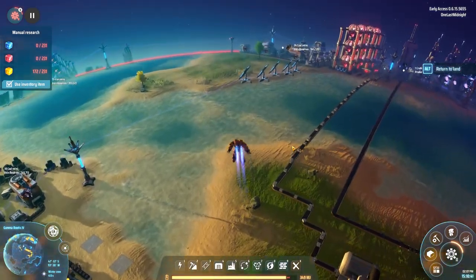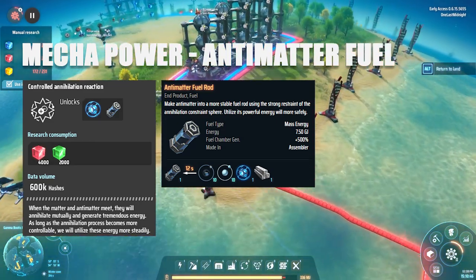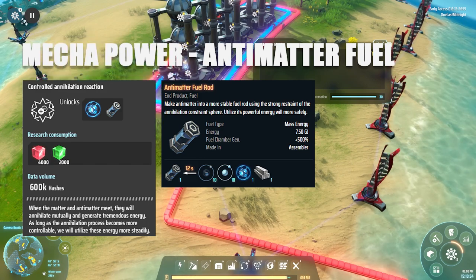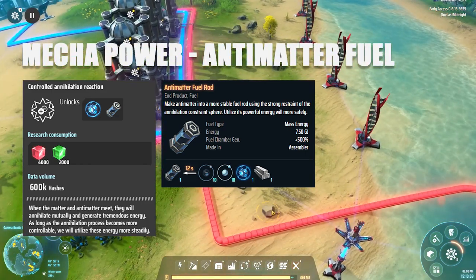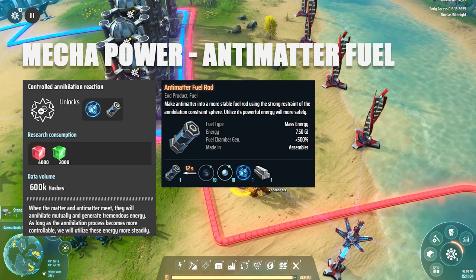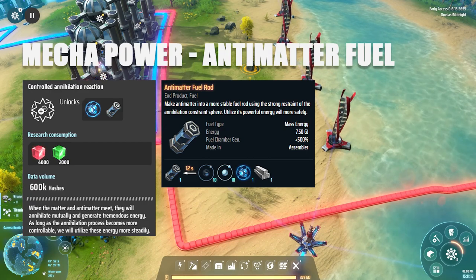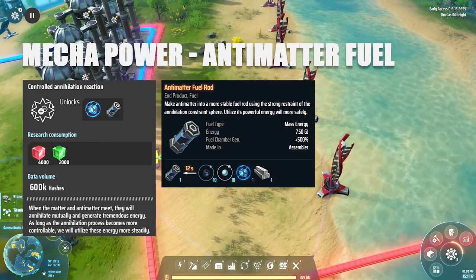And that brings us to antimatter. For antimatter fuel rods you'll need the controlled annihilation reaction, and the prerequisite research is pretty much the entire tree — this is very late game. The antimatter fuel rods produce 7.5 gigajoules of power, which is massive and the most power you can produce in a fuel rod. I have a feeling you'll only be able to carry a handful of these because they store so much energy.